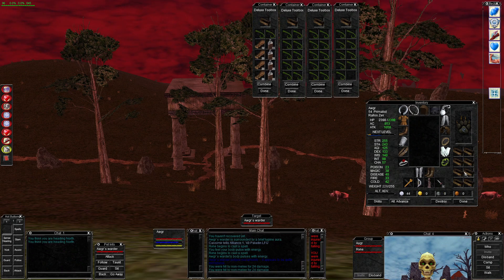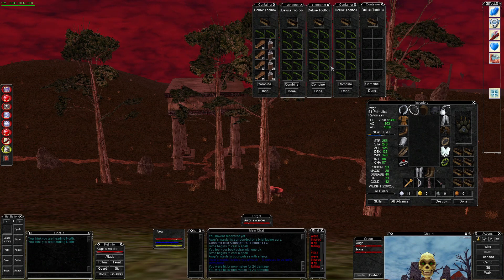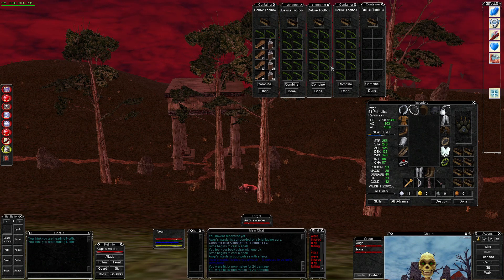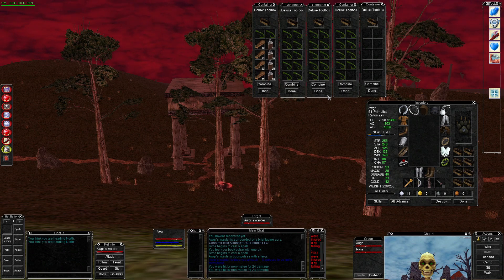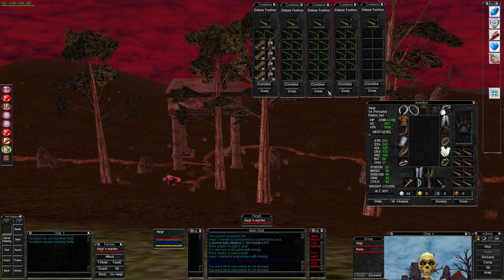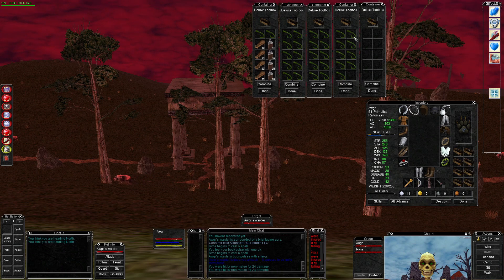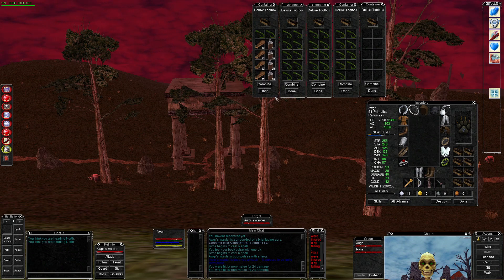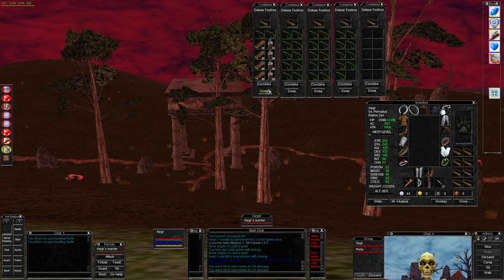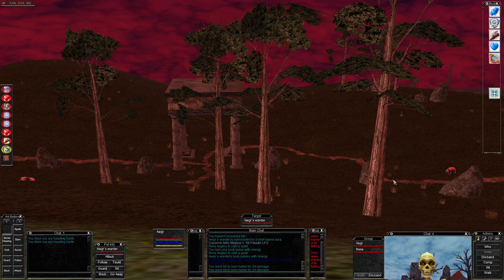Yesterday I turned in 41, and it took my Venral Saphir faction from apprehensive to indifferent. You need amiable, so I'm hoping another 41 roughly will do it. I think we're going to end up with about 42 at the end of this, and then we can do the turn-in to get the hammer.